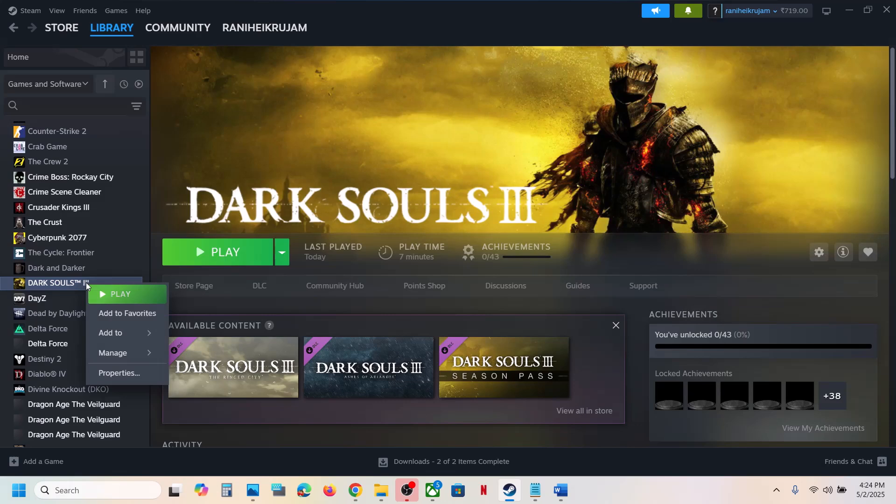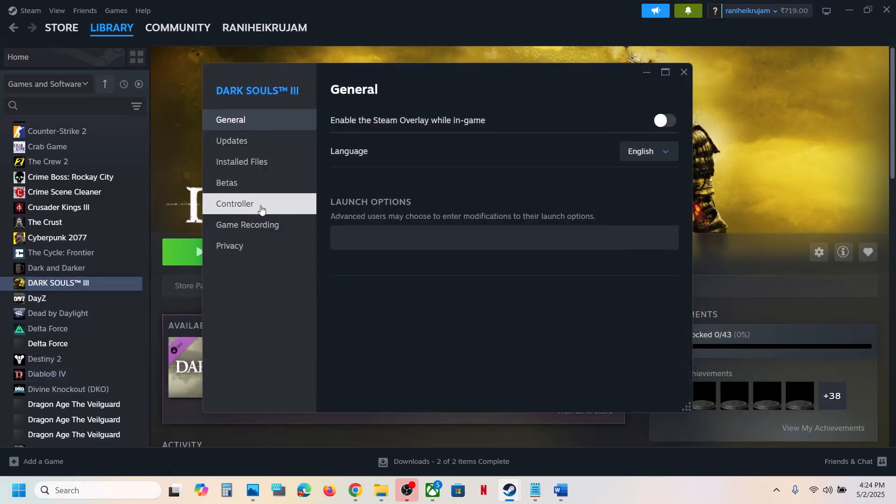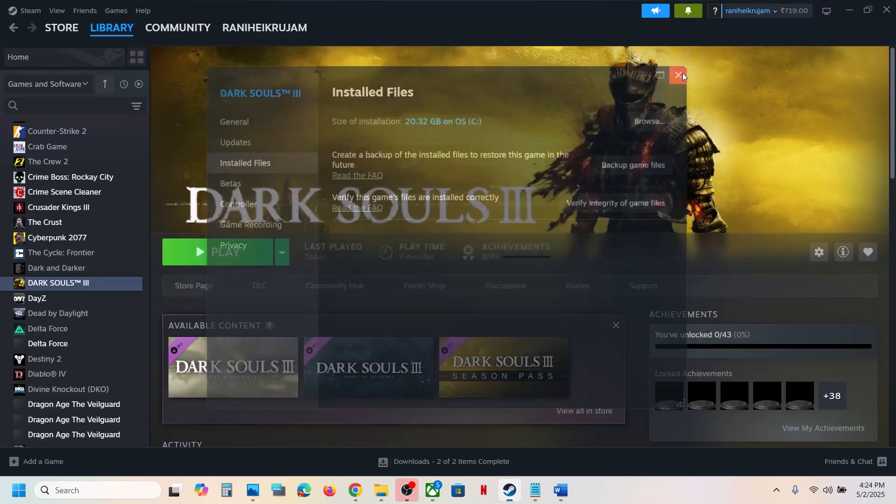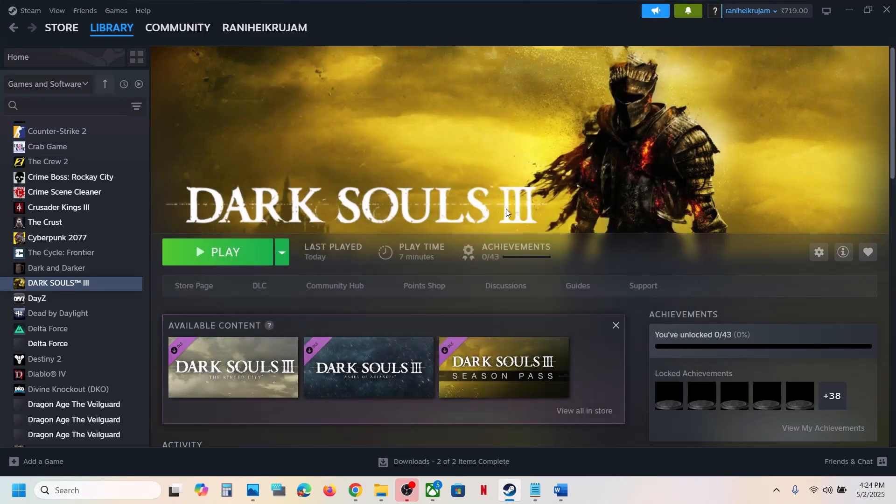The last step is to verify the game files. Right-click the game, select Properties, go to the Installed Files tab, and click Verify Integrity of Game Files. Once verification is 100% complete, launch the game and check the sound. One of the steps shown in this video should help fix the audio issue. Thank you for watching — please like this video and subscribe to my channel.